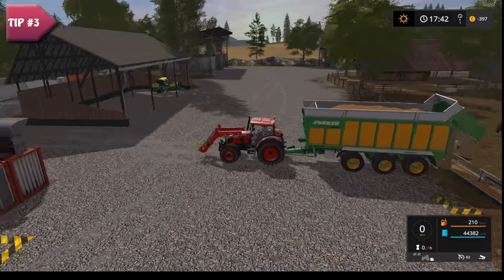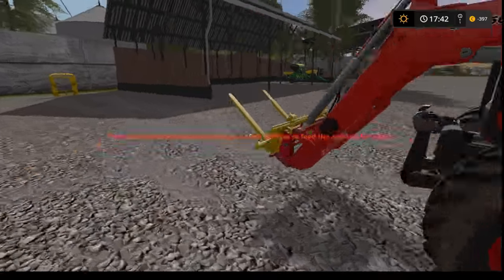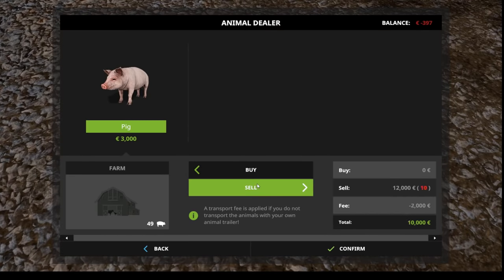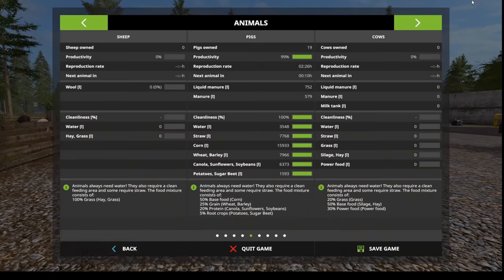If you worked hard and you're planning to sell some pigs because they eat like crazy, well before you do that, feed your pigs to the max before selling them. The food isn't wasted after the amount of pigs decreases — it actually goes above 100 internally, so once you're left with fewer pigs the food will last much longer, as you'll see in this example.